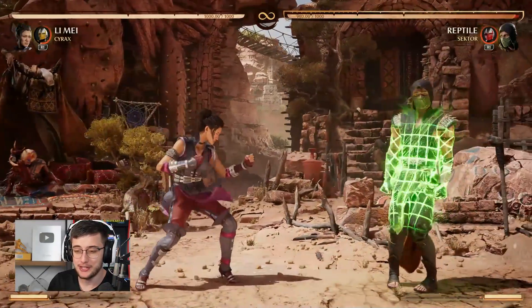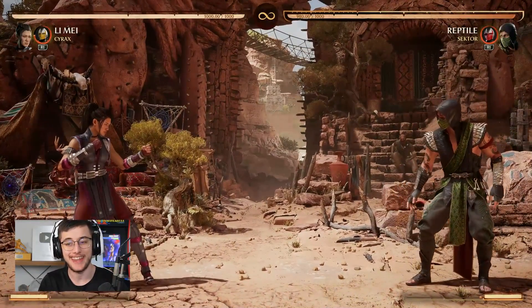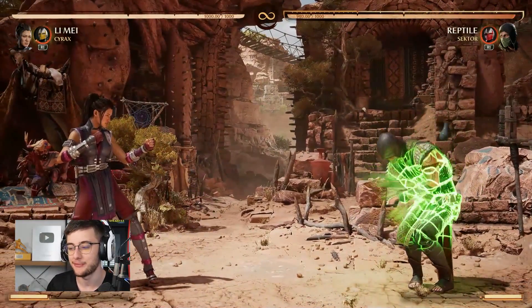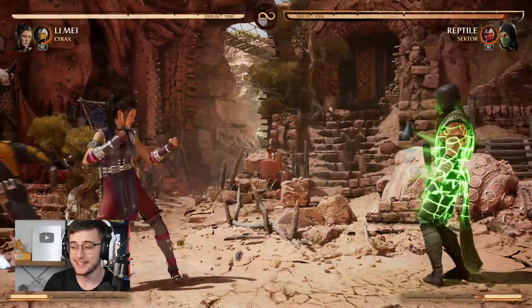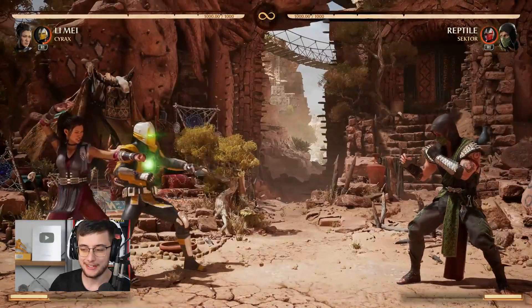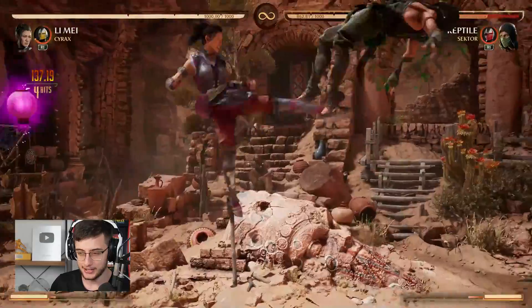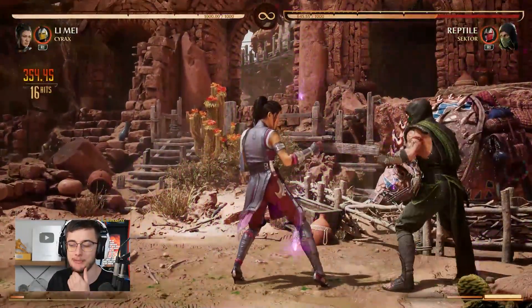Cyrax cameo is actually a pretty interesting one. The first move is the classic net. I'm a little disappointed with how slow it is in this game because you can't really do any buttons to combo into it — there's no character that actually has a button that combos into the net. It's kind of decent to just throw out every now and then, but you don't really get a chance to use this without getting super lucky. I wish it was a little bit faster.